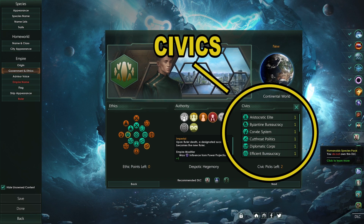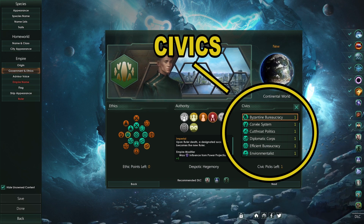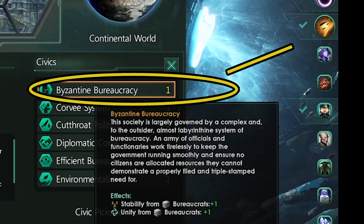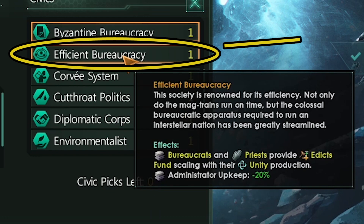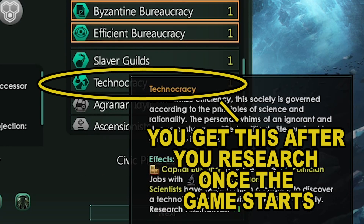Next is civics. For this build we've picked up research but we also want unity bonuses. So we are going to pick Byzantine bureaucracy for more unity, then efficient bureaucracy for more edict funds — which let us use edicts without spending unity and gives us more consumer goods for even more unity and tech. We will pick technocracy as our third later once we research galactic administration and get another civic point.